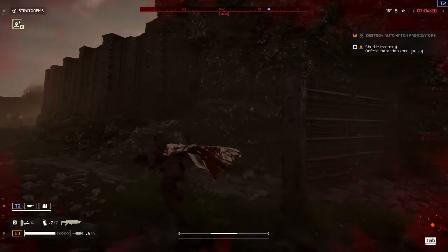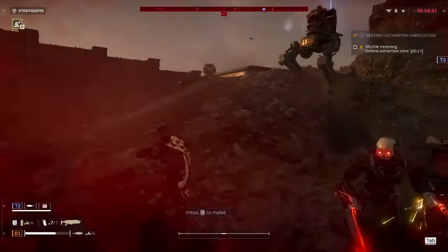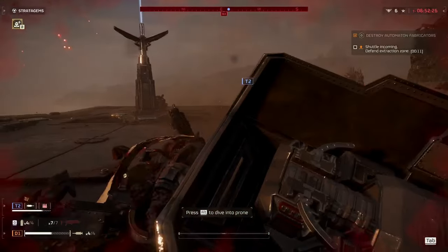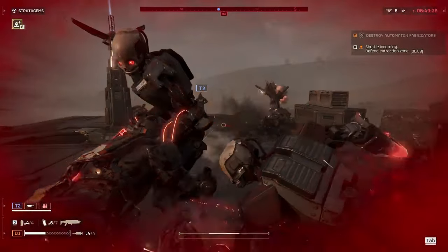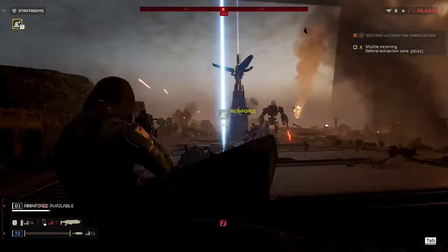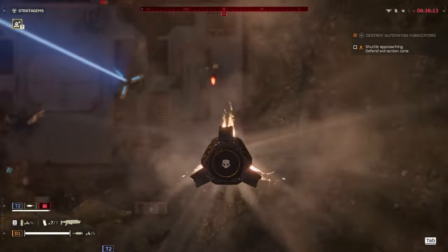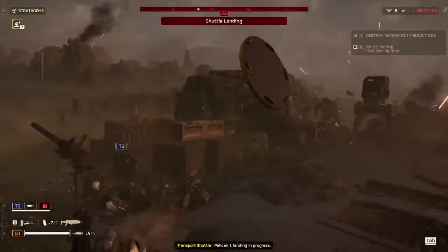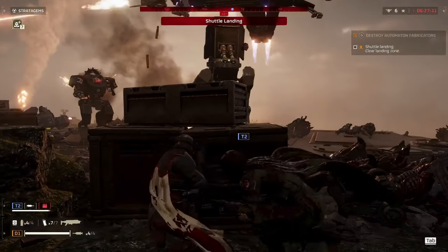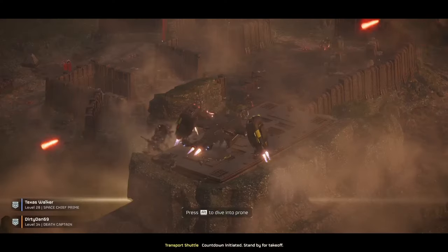I flew off the back and now I've got to run back up there. There's a common sample I probably should have grabbed but I wasn't thinking — I was just trying not to die. We have eight seconds till the shuttle arrives and we are pushing it; we're both so far away. If you're going to do this with four people, no problem at all — you just have to have everybody on the same page. You're probably asking why we only brought three stratagems: sometimes mission effects only allow you to bring three, and on a lot of blitz missions that seems to be the case.